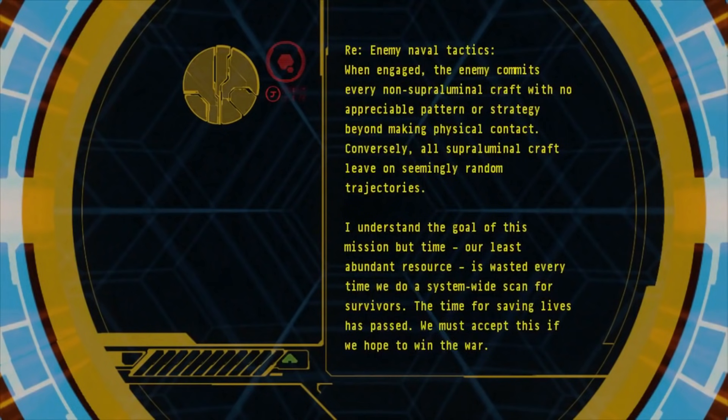Response — Enemy Naval Tactics: When engaged, the enemy commits every non-superluminal craft with no resistance pattern or strategy beyond making physical contact. Conversely, all superluminal craft travel on seemingly random trajectories. I understand the goal of this mission; with time and abundant resources, it is wasting every effort into a system-wide scan for survivors. The time for saving lives has passed. We must accept this when we hope to win the war.